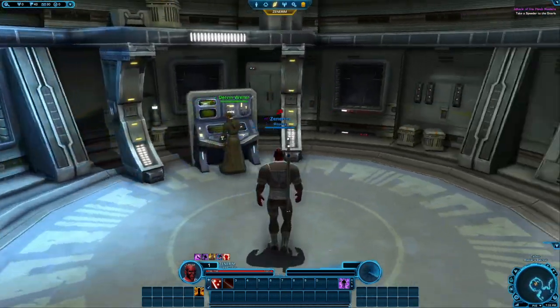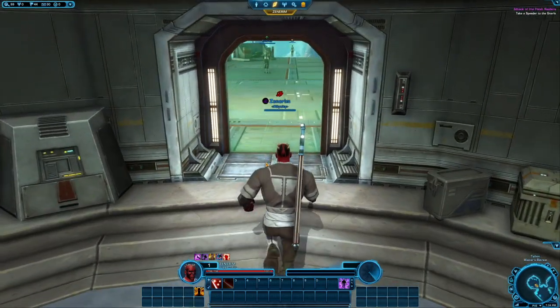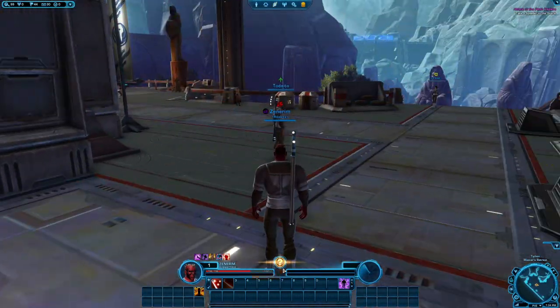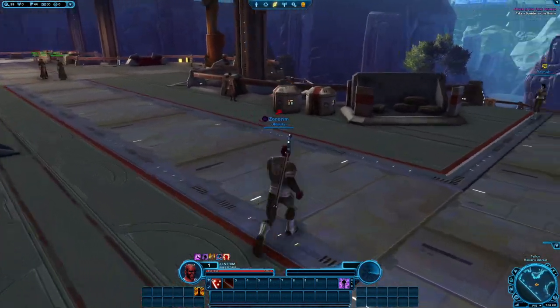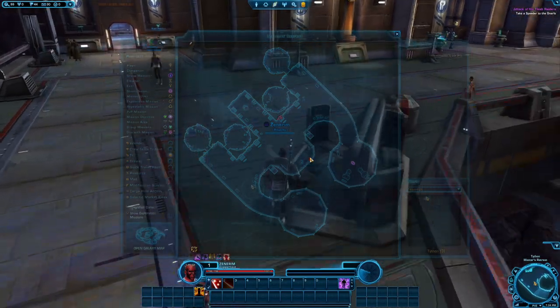I created him as a Zabrak. Of course, for this race you either have to complete a character to level 50 or unlock it with cartel coins. I have a character in the past that was a Juggernaut, and I decided to create a Jedi Knight as one. I know it's going to be using some dark abilities, but some of them might fit for this type of character. So I guess we'll see how things turn out.